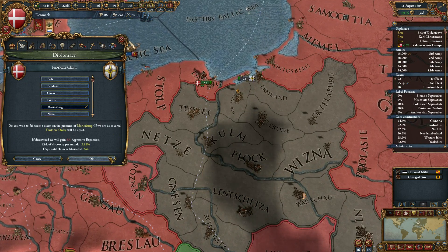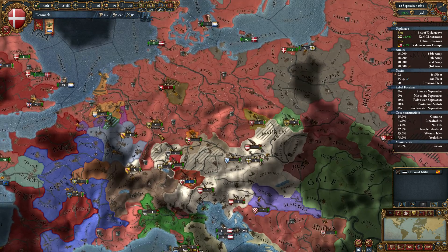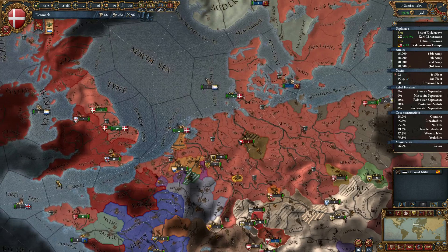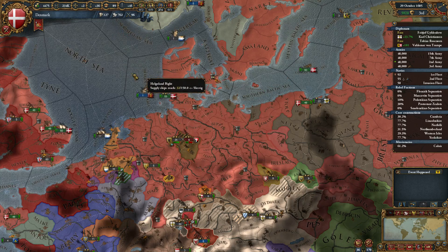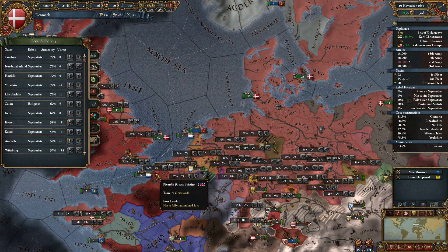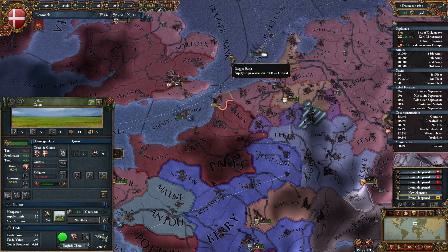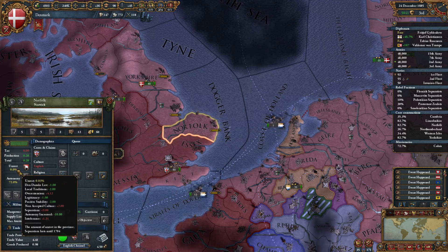That's Poland up there. We have no other armies here — we have four. Get over to the other side. I have no unrest there because I increased autonomy in England. And Calais — but Calais are still kicking off because we're converting them. Good. Now I assume you have to wait for separatism to be gone before you can culture convert as well. Must be a core, but then it's going to say something else.